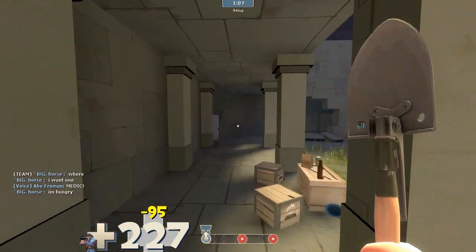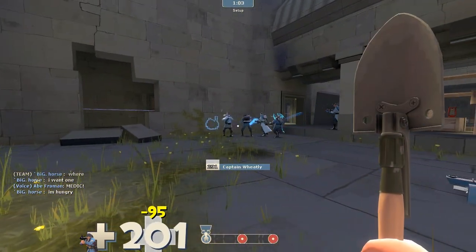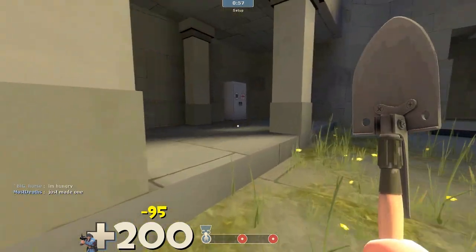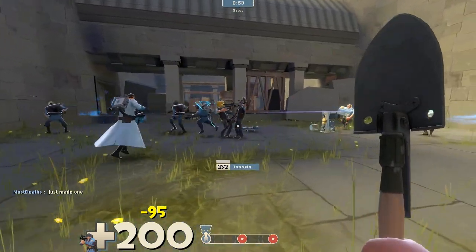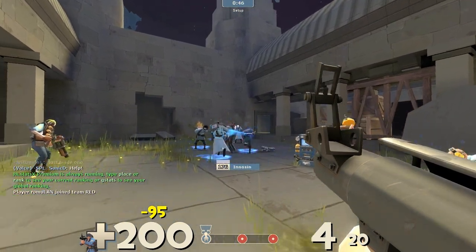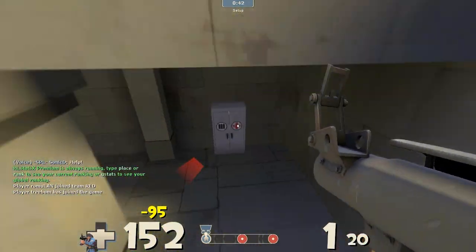Hey everybody, Star here. We're doing some late night live commentary on Payload Anchor — it is probably the worst designed payload map ever. I've only ever seen the first stage of it. It is a three-stage payload map, a lot like Gold Rush, and the first stage is so poorly put together that I'm actually really impressed this team got here. I must be on a pretty good team to have actually gotten to the third stage of it.